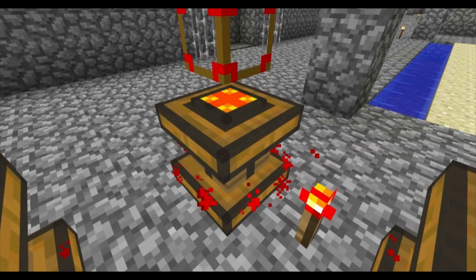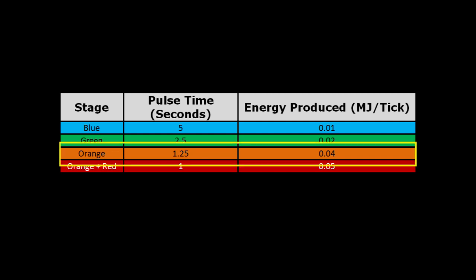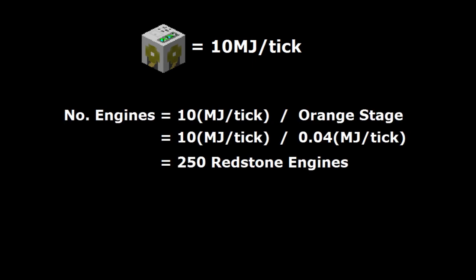Most engines will stay at the orange stage and it'll take them about 10 real life minutes to get there. Whilst at the orange stage, the engine will produce 0.04 MJ per tick. This means that it's going to take about 250 redstone engines to run a pump at full capacity, and that doesn't include the energy drop over a distance.